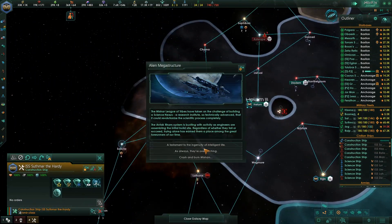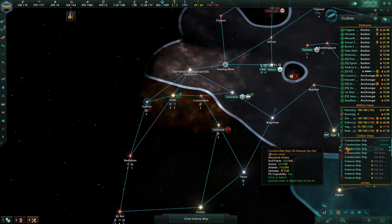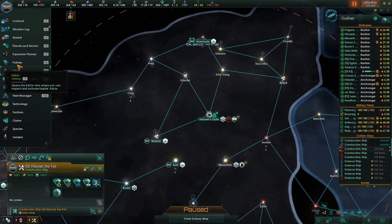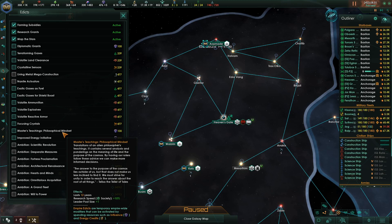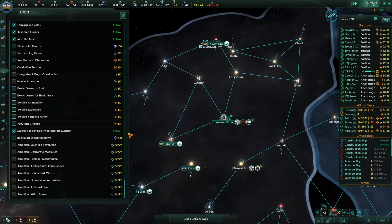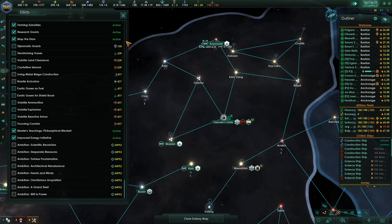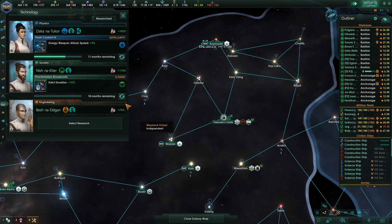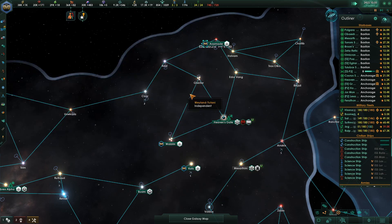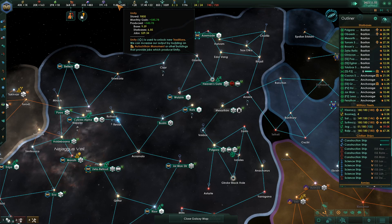I can spend some influence finally. The Mishar League of Tribes have taken the challenge of building a science nexus — fun, good for them. Since I did that I can do my edict, but I don't have enough saved up yet. The Master's Teaching gives us research speed for society research, costs 100. Research actualized — approved initiative. This gives us energy initiative and research speed for the other ones.